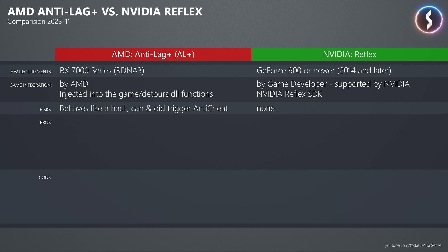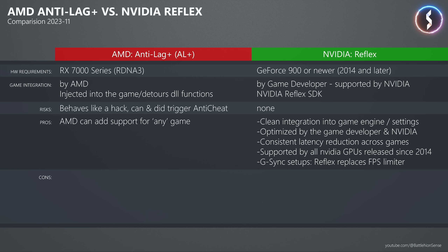The main pro of Anti-Lag Plus over Reflex is that AMD can add support for any game without involving the game developer, though they must carefully find the right injection point and rigorously test it. Reflex offers a very clean integration into the game engine and options menu, is optimized by both the game developer and Nvidia for maximum latency savings, and is supported by any Nvidia GPU since 2014. Additionally, if you use Reflex with a G-Sync monitor, Reflex automatically handles keeping the frame rate below the monitor's maximum refresh rate.